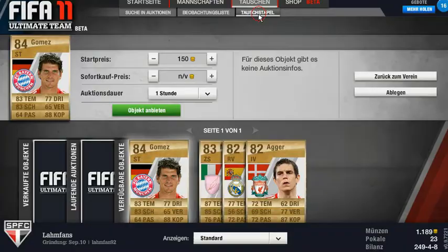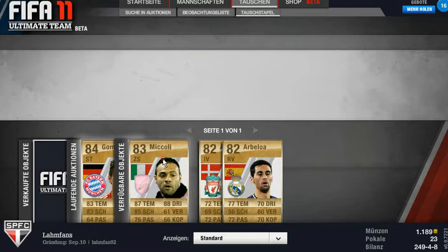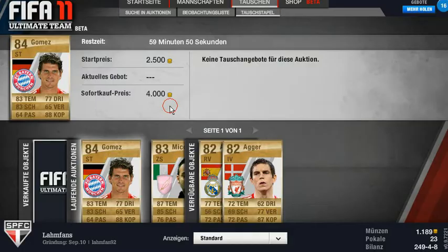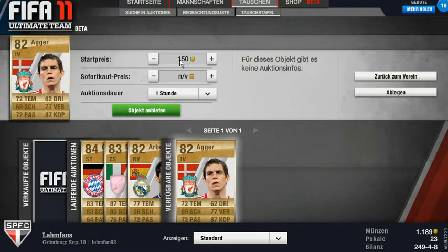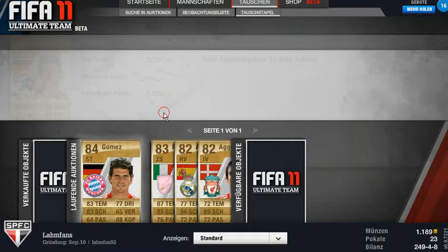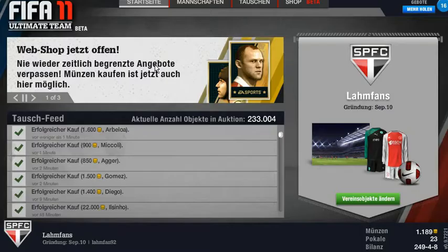So I bought 4 players and at the beginning I think I had 6000 coins more or less, and now I've spent about 5000 coins. I'll just put them up for a higher price. I should have probably looked it up before, but for the purposes of this video I'll just choose some prices I think might be accurate for these players — 2800 for Abelor and Agar, 2500 and 2000. Maybe a bit high but I hope they'll sell. Then we'll make a cut here and I'll come back when hopefully the players are sold.